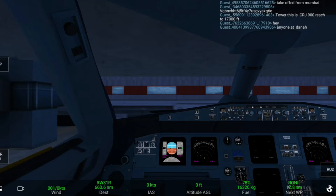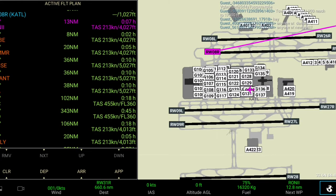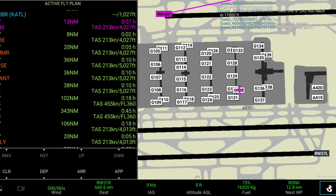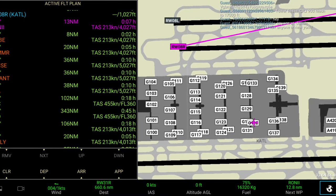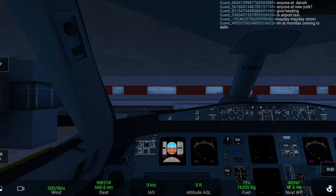Now you have to check the FMC. You have to set it from Atlanta International and arrive at John F. Kennedy International Airport. I have chosen runway 31 Right at JFK, so you will be landing on the ILS runway 31 Right at John F. Kennedy.